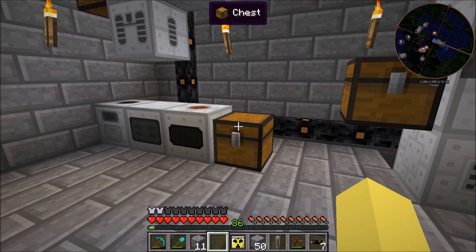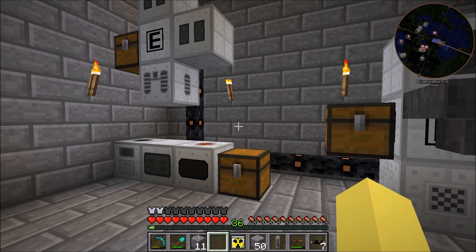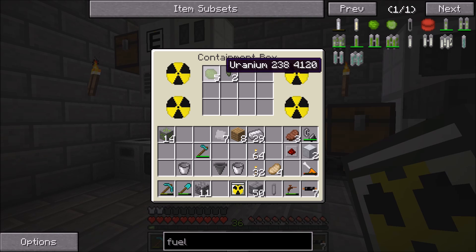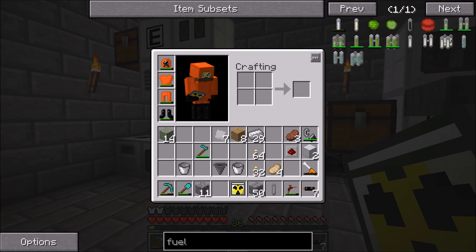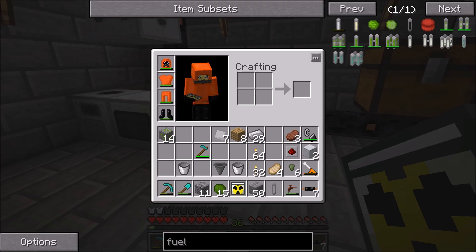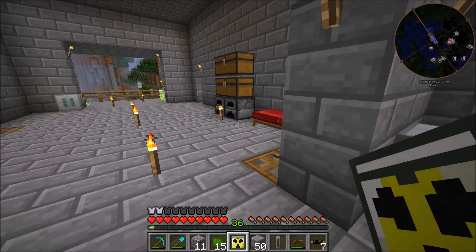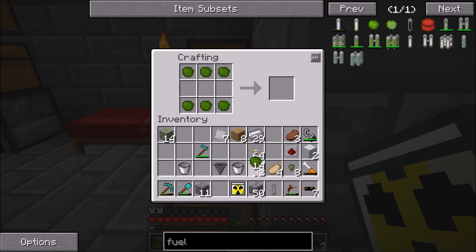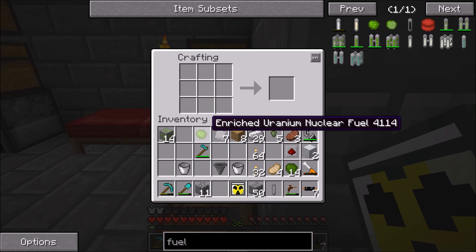If you didn't see the previous episode, this uranium is actually radioactive — uranium is radioactive and it will give you a debuff based on radioactivity. So you're going to want to keep it in a containment box. Luckily I am wearing a full hazmat suit — I look super pimp, actually I look really stupid because of the scuba helmet — but we won't be affected by any of the radioactivity. We can grab it out of this chest without getting a debuff and start crafting the enriched uranium nuclear fuel.